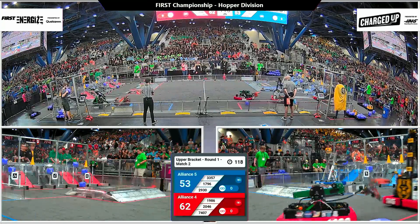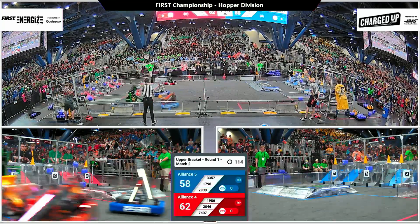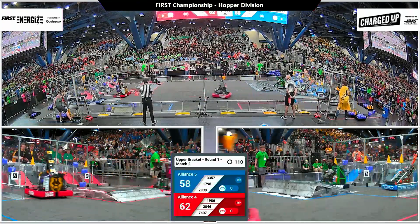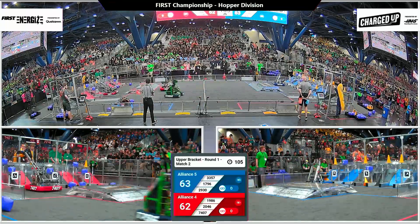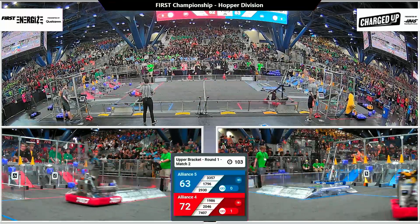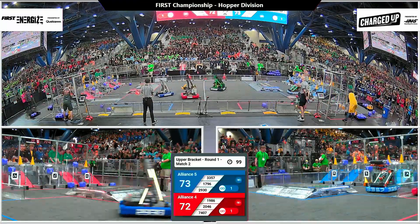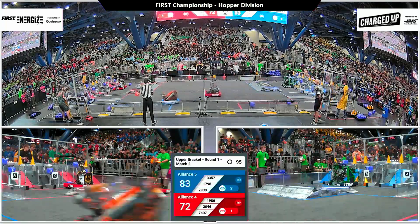Sonic Squirrels lifting up a PNW team, scoring a cone up top for blue. Their partners, Comets and Robotigers, heading back from the human player substation, placing one, two quick cones for the blue alliance. Blue now leading by one point, but 7407 Wild Boars pulling ahead for red. They've got a cone placement that's going to score the red alliance a link.